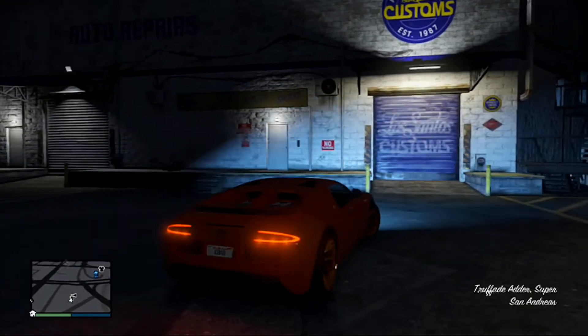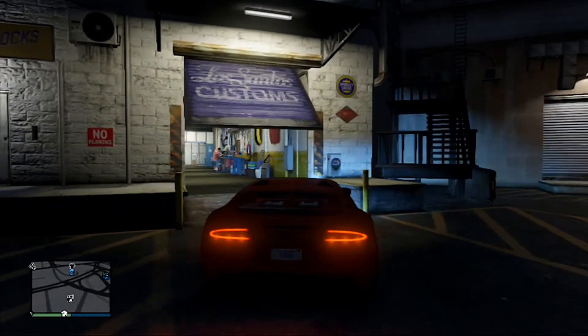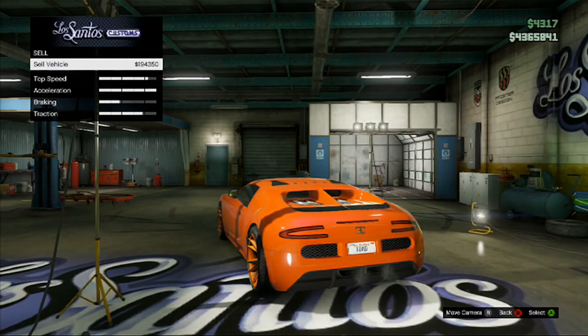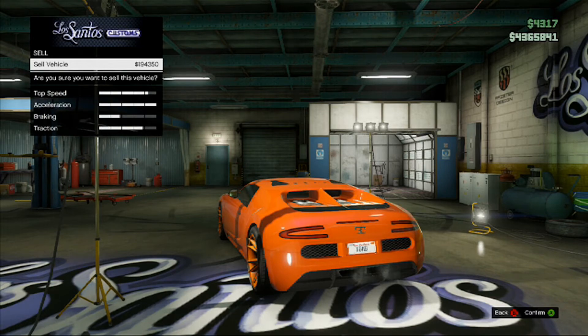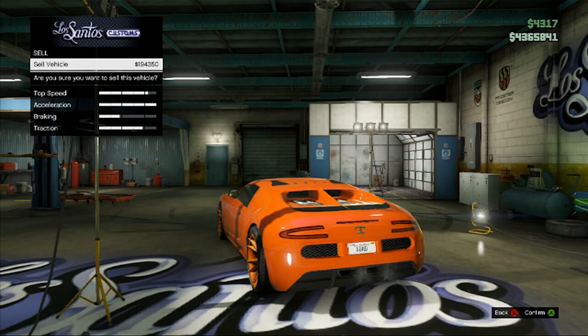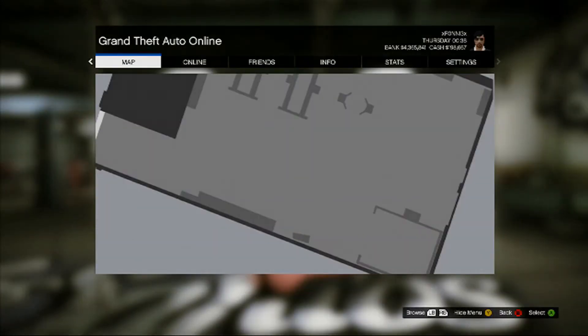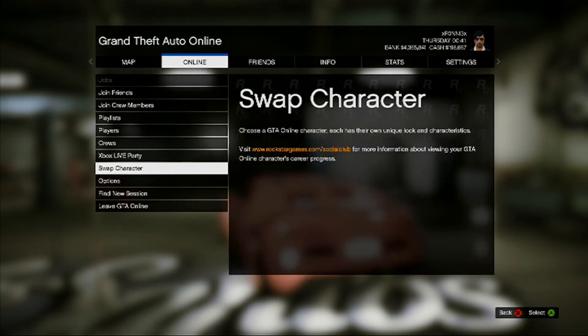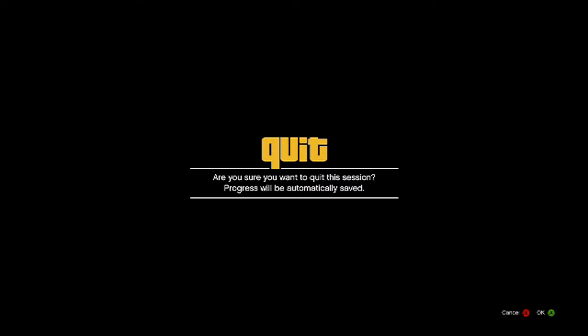Once you've spawned into your car, simply drive it into LS Customs. This is the part you need to pay attention to — once you're in here, press A, and as soon as you press A, press start. Then go to Online and go to Swap Character, press A, then A again.